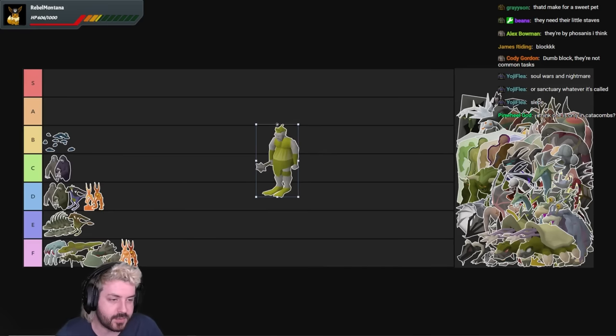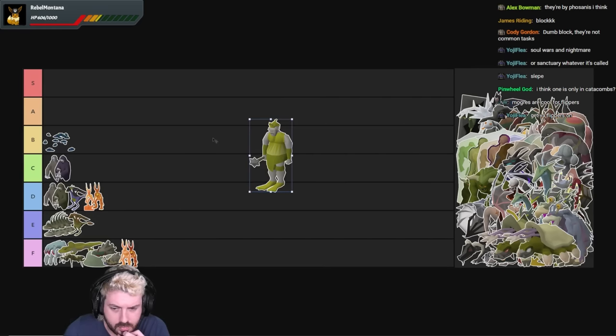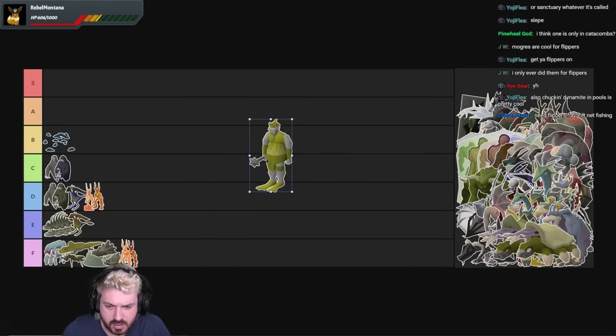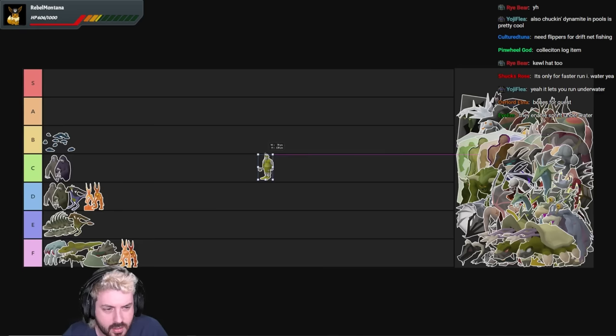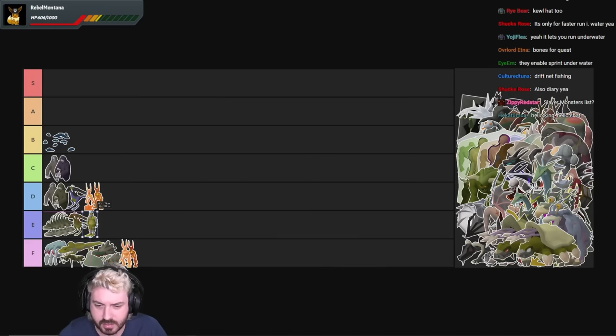The Mogres — these are for the flippers. Flippers make you run faster underwater. Mogres are cool for flippers, but that's about it. They're not mandatory. I think you have to kill like one for a diary. These guys are going to sit in E tier. Just because they're big boys they get E tier — they get upgraded. Slayer monsters get a bit of a bump just for existing sometimes.